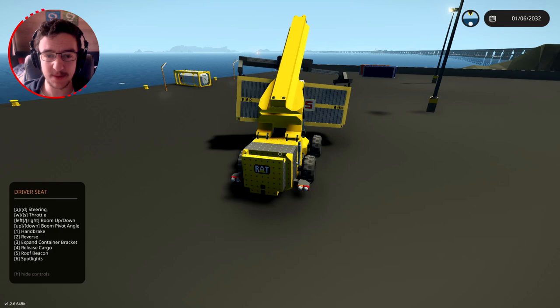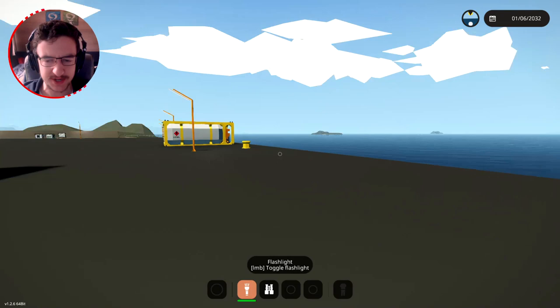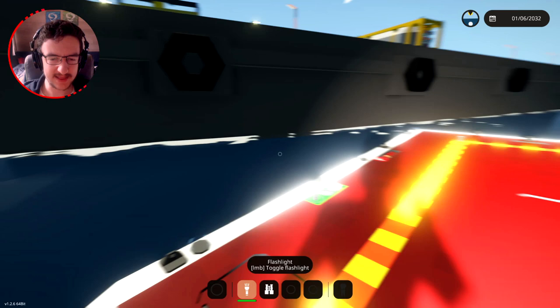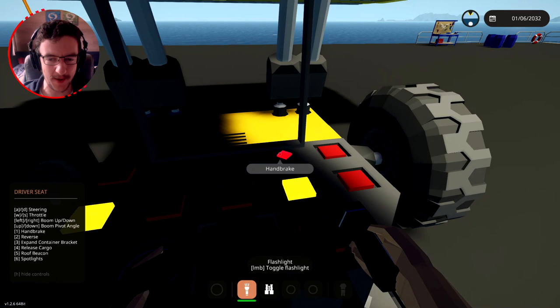Let's go ahead and turn ourselves around. I know where the cargo ship is - it is actually here, it's just a very small one. Before I show you guys the actual boat, we're gonna go ahead and turn this on because it needs to be able to attach. And there's the boat right there - I'm assuming the boat is automatically on. Let's go ahead and jump down and see. This presumably is it. Unlock cargo container, unlock engine hatches. Let's respawn this so it's in the right place.